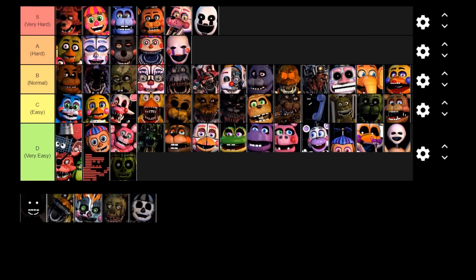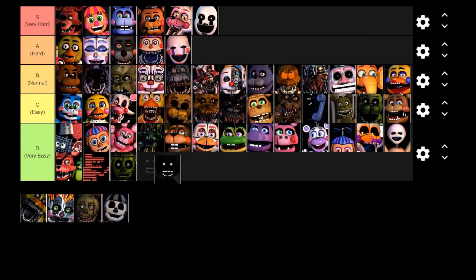Next up is RXQ, also known as Shadow Bonnie. He's another non-customizable DeeDee character — you can't really counter or deflect him in any way. He just appears in the office and makes it completely pitch black for about 10 seconds and then goes away. He's not really that much of a problem or that much of a distraction. He's very easy to deal with, so I'm going to put him in the D tier.